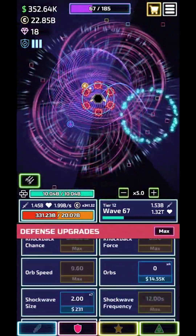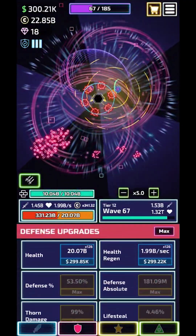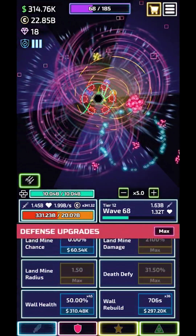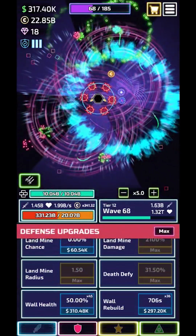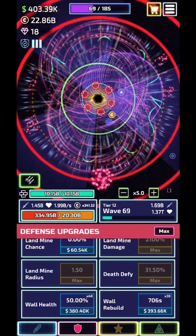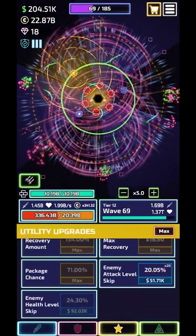Just like wave 2,000 or something — doesn't really matter that much. Then here all we have is thorns and landmine damage, and yeah there we go. Also I'm doing wall rebuild later, like wave 2,000, same with the other ones — just kind of a secondary buy. They don't matter as much, but they do help, the damage especially.